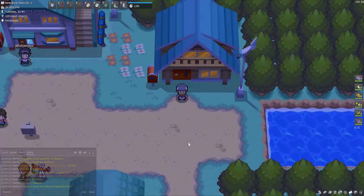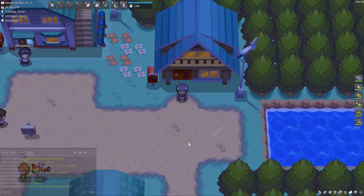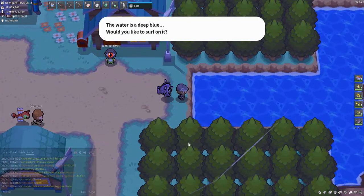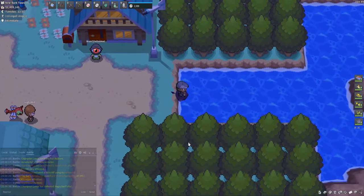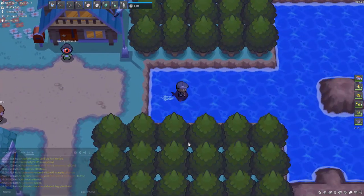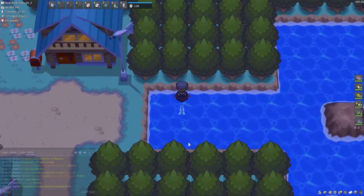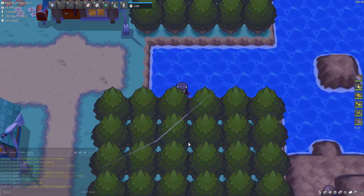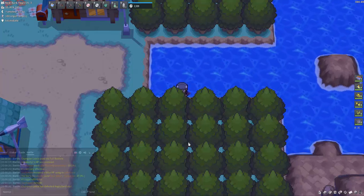The next location for Cloyster is pretty simple. You need to fly to New Bark Town and then make your way east and surf on this patch here. The beauty of New Bark Town's location is it's only three spaces wide — so it's basically a 12-square grid that you can get Cloyster in.